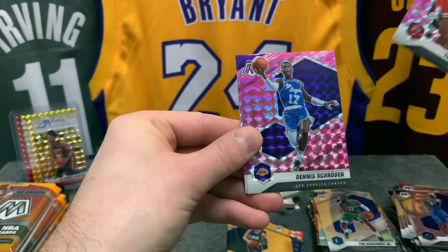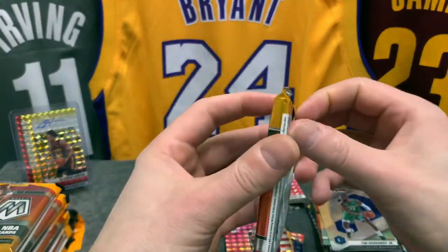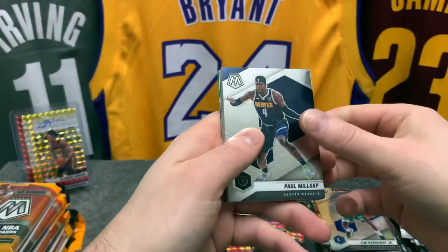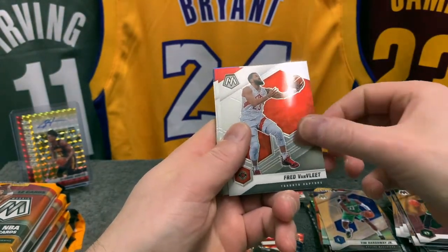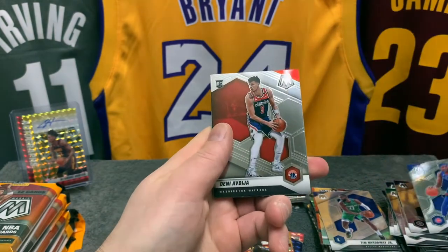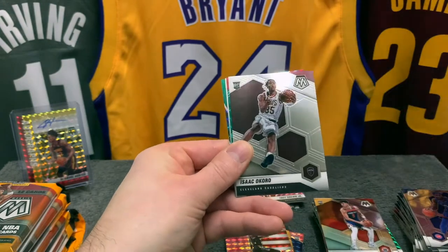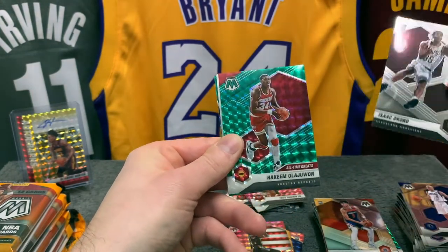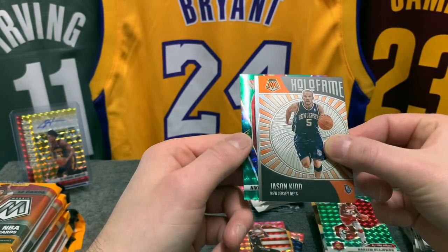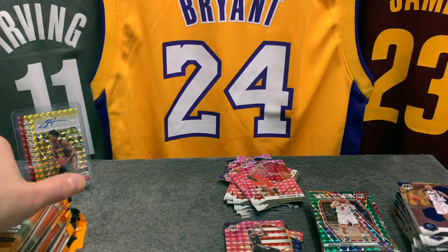We're gonna have Troy Brown Jr., Dennis Schroder, and KD on the National Pride — pinks. Nice green there: Paul Millsap, Marcus Smart, Freddie — welcome to the PC, Boogie — we have Will Barton, Jeremy Grant, we have Danny Green base rookie. We also have Jason Kidd All-Time Greats, we have an Isaac Okoro rookie, and an Akim Olajuwon green — that's a nice card — and another miscut, this time Jason Kidd, and a Nikola Vucevic green Will to Win. It seems like the parallels are well cut and the base ones are not.